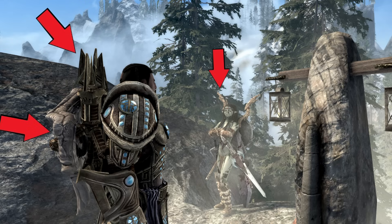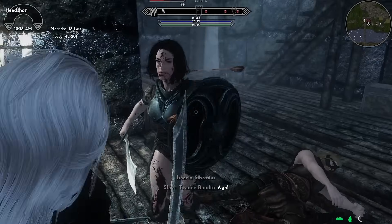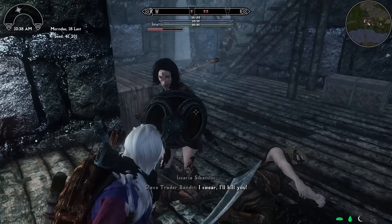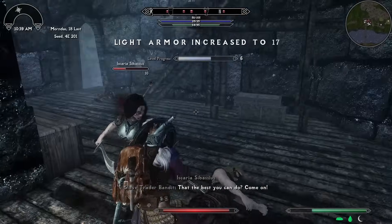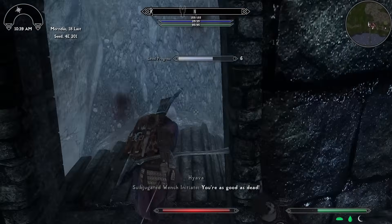All Geared Up Derivative — use Immersive Equipment Displays instead. Both display your inactive equipment items on your person, so instead of pulling your sword out of thin air, it sits on your hip even when you're using your bow. All Geared Up uses patchers and is kind of a nightmare to install. IED is newer and uses an SKSE DLL mod — clear winner.